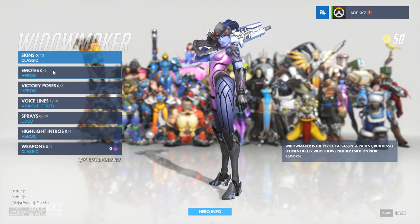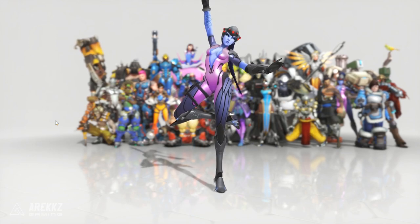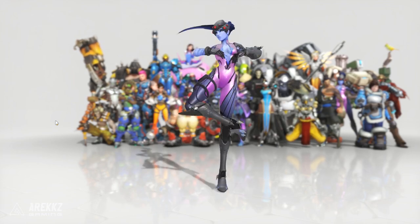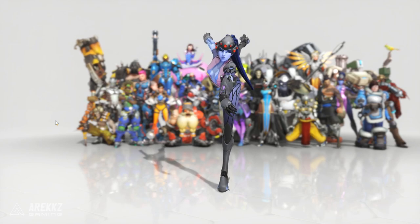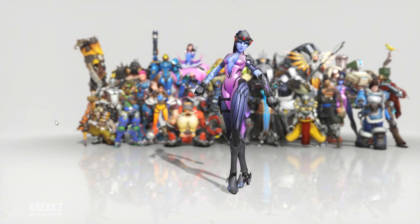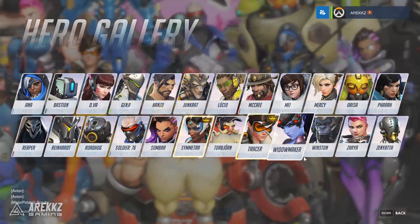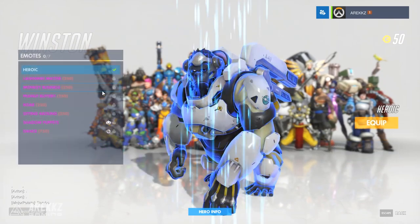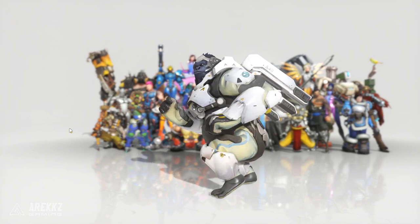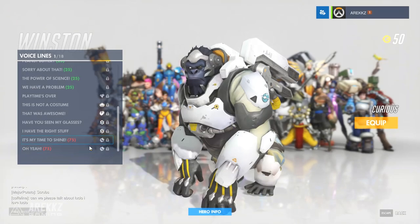Moving on from there to Widowmaker — no skin for her, but she does of course have an emote. This is her dance. And these are her voice lines. Next up jumping over to my boy Winston — no skin for him sadly, but he does of course have an emote. This is the Winston dance. And then these are his voice lines.